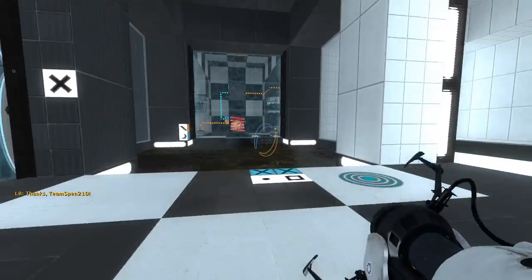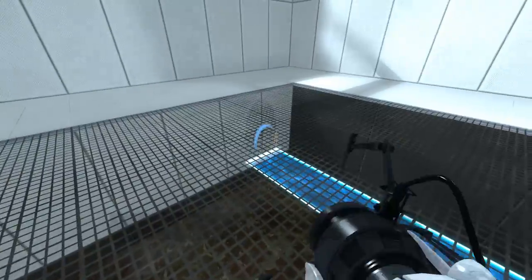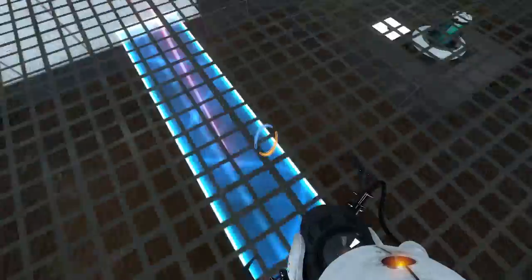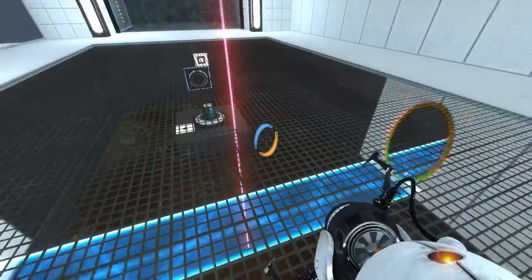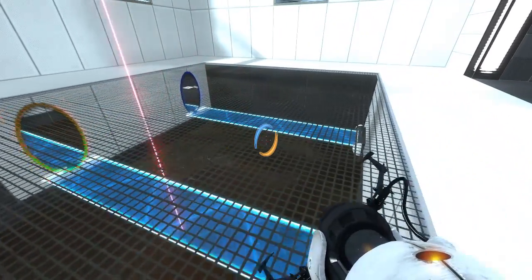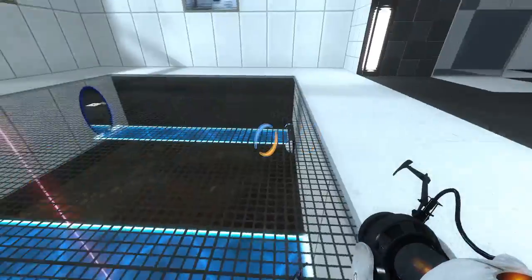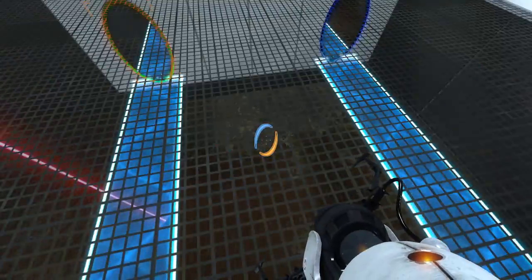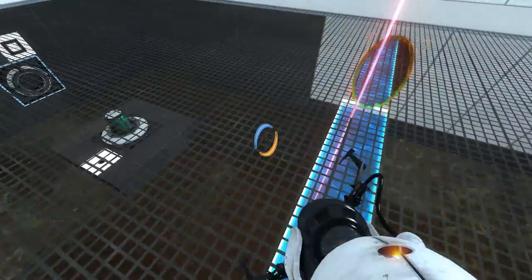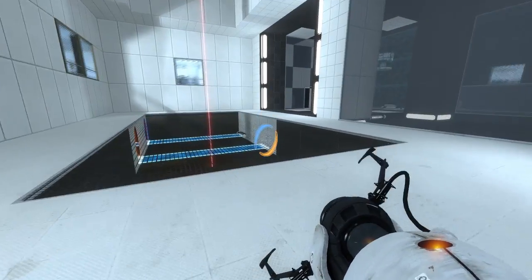Decorative, I suppose. What do we have over here? A laser into goo, and a rather obvious place where we have to use the light bridge. This can be achieved just as easily with just making us portal the laser around, but it's an interesting variation.